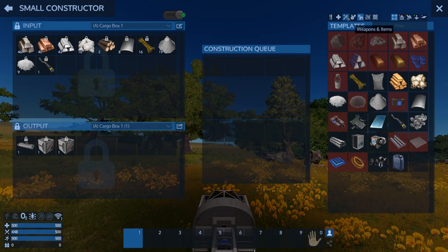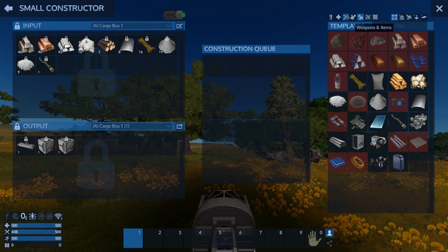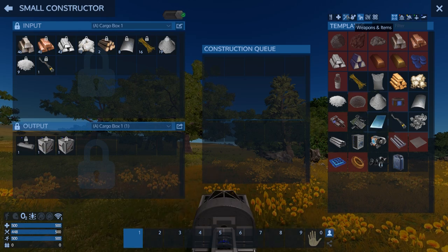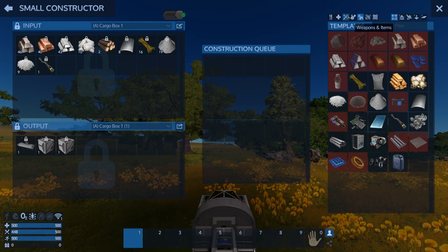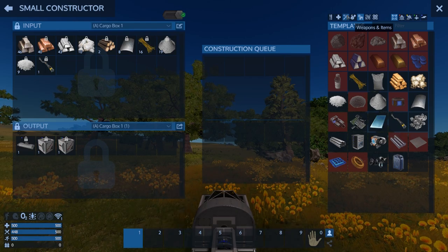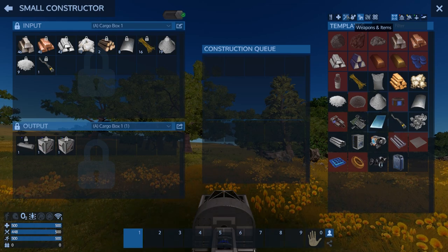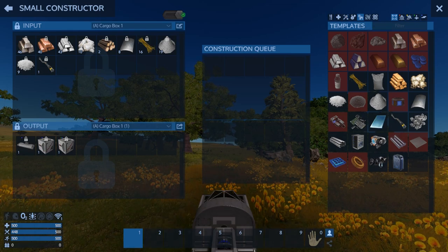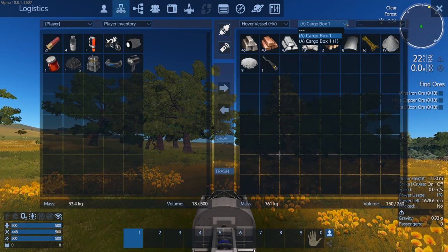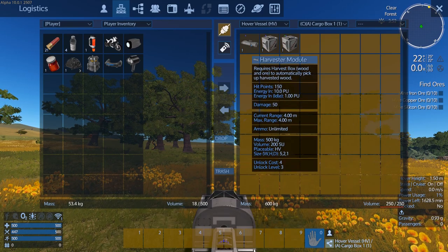That's all done so let's do that. This gets a little tricky now — this is where it starts getting tricky because I've got to destroy some of the cargo boxes to add these. Let's grab these and just connect to that for now.